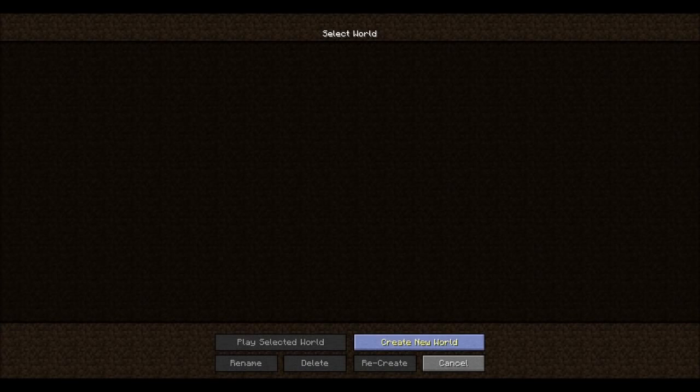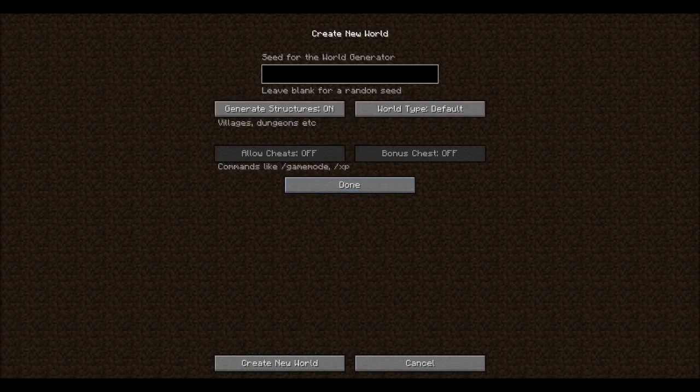First thing you need to do is create a new world. It needs to be hardcore, and you need to make sure generate structures are off and the world type is just normal.